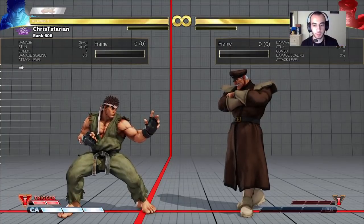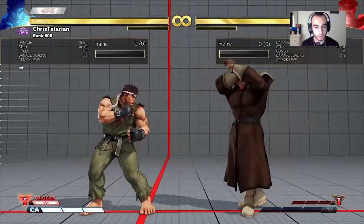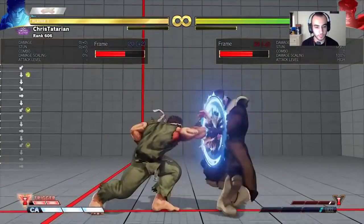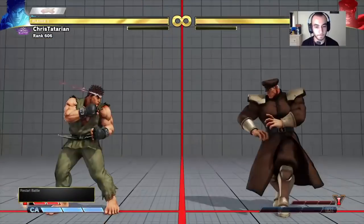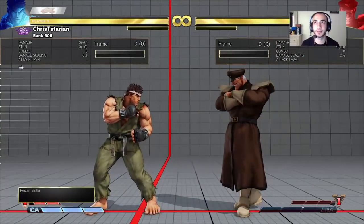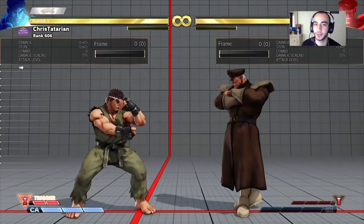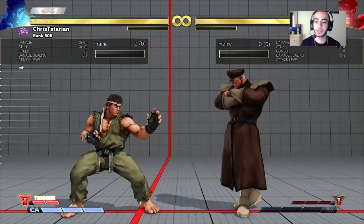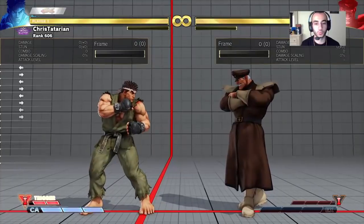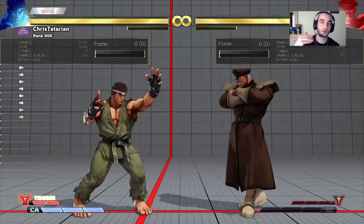What leads to the cross-up jump working — I just listed four things right in front of your opponent: the dash grab, the dash crush counter, the walk-up throw, and the jump itself. How many times have you feared a move is coming and then it comes and you still don't do anything about it even though you anticipated it? Those are the things in this range that your opponent is focused on, which is why it leads to the cross-up jump working.